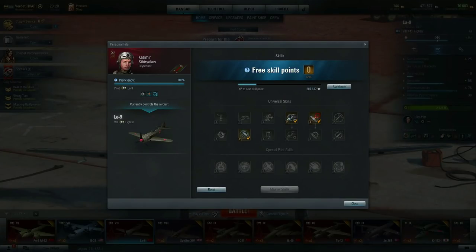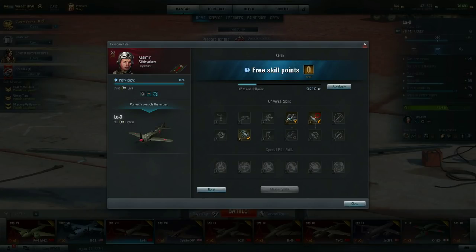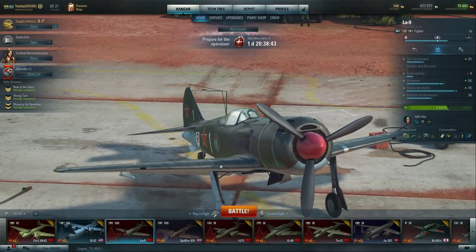For an all-around loadout and all-around setup for a pilot, I like to go with Engine Guru, Marksman One, and Aerodynamic Expert. When I get that seven-skill slot I'll throw on Firefighter, and that allows us to have the best of all worlds when it comes to a fighter aircraft — though there are some exceptions where things are going to be prioritized over others.